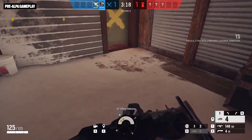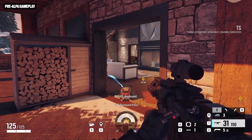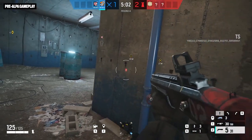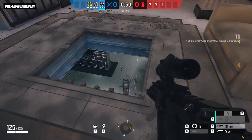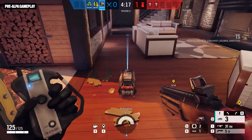Step two: drop it on the ground. Heave it through a barricade. Chuck it at a boarded-up window. Once it lands, the Boogie is ready to Boogie. Step three: activate. Do it right away, or time it perfectly with a team maneuver, or wait until you've snuck around to a more advantageous position. Then let the chaos commence.